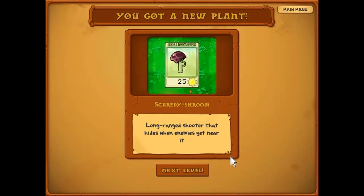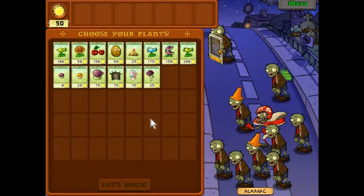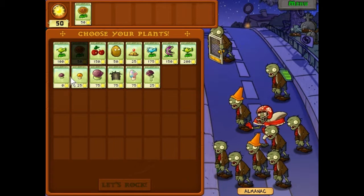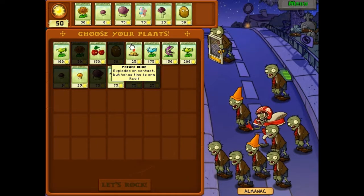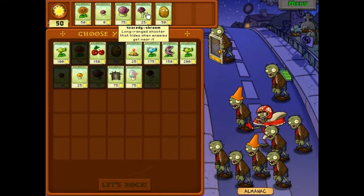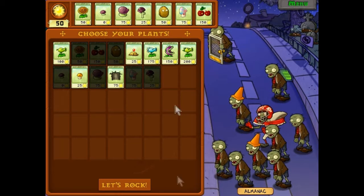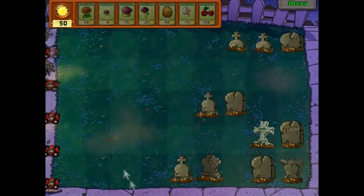Scaredy shroom — long-range shooter that hides when enemies get near it. I'm not the biggest fan of these guys, because I feel like I have something to plant in the back row like I would a pea shooter, but I get around whatever range problems I usually have by just using a fume shroom. Second of all, when they get closer they become useless — quit being useful. There aren't a lot of graves this time; maybe I should have thrown out a grave buster. Oh well.